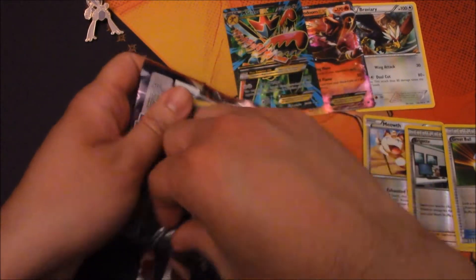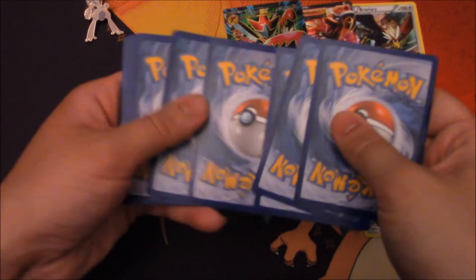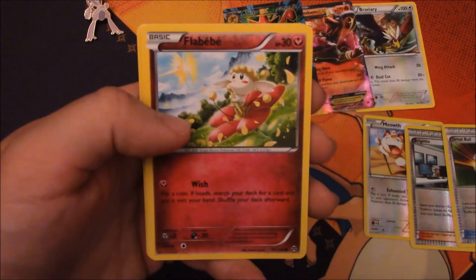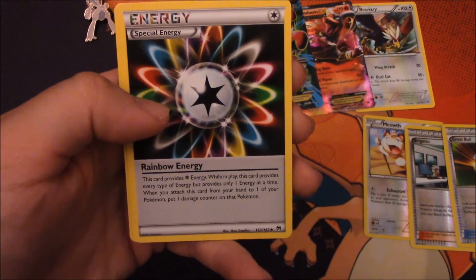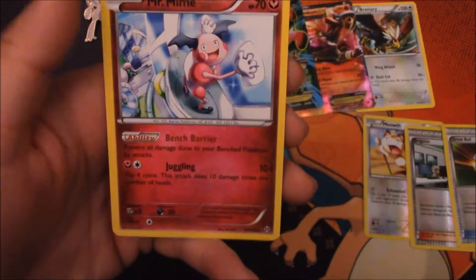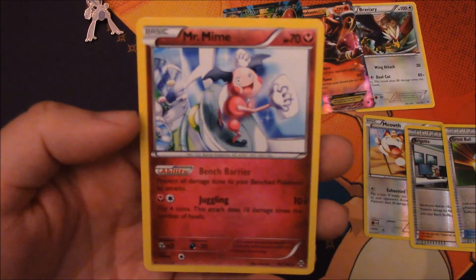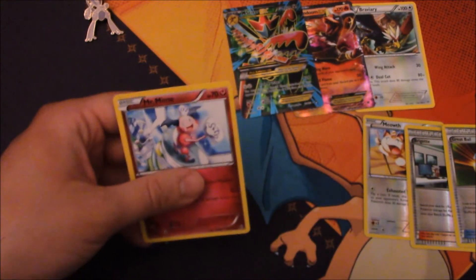Last pack of Breakthrough. We got an EX, a Full Art Mega, and a regular rare, so I'm not really asking for anything — just maybe one card I need for my deck. We got Zorua, Vanillite, Flabebe, Zorua again, Zorua again — three Zorua in this pack! Heavy Ball, that one's cool. A Rainbow Energy — it's a good energy to get. Kecleon. And we got Mr. Mime, which is actually a tech for a lot of things. It prevents all damage done to your benched Pokemon by attacks, so this does counter the Yveltal deck unfortunately. But there are ways to bring it out, like Lysandre and Escape Rope.